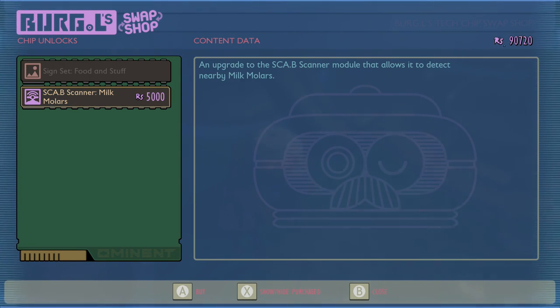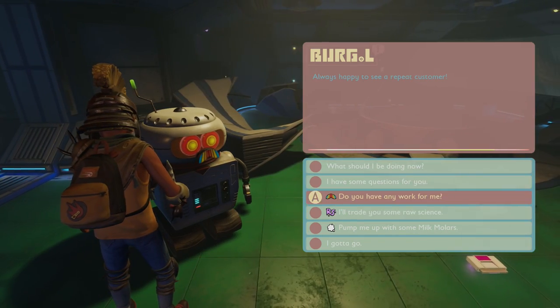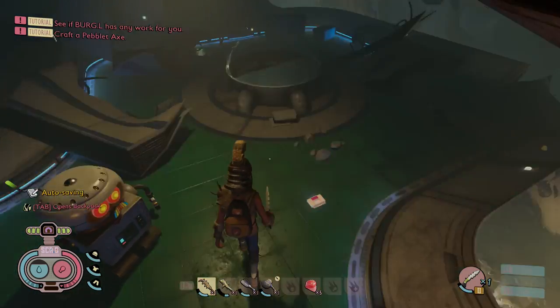It is 5,000 science points to get the milk molar scanner, and you can see the signs are a bit cheaper — not by much though — at 4,000 science points. This is mad.